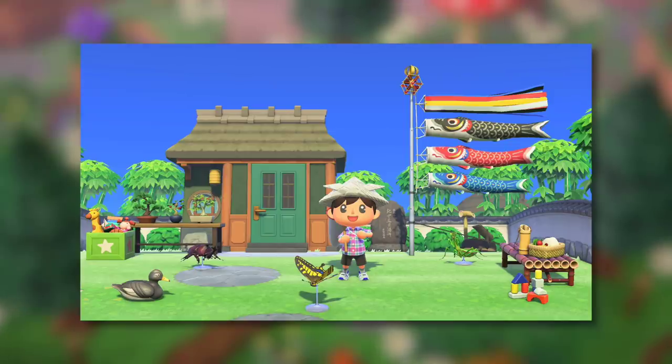We have seen certain limitations in Animal Crossing New Horizons changed before. For example, you can now plant palm trees on the land by putting a little bit of sand underneath them, and you can also get more inventory space. So there are lots of different limitations which have been expanded upon, and I don't think it'd be too far-fetched to assume that at some point Nintendo could allow us to put trees right next to the water or put them together in ways we currently can't.